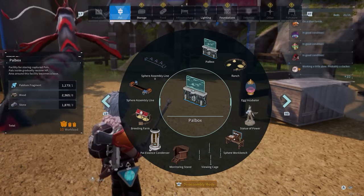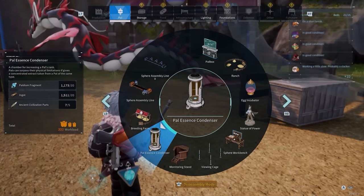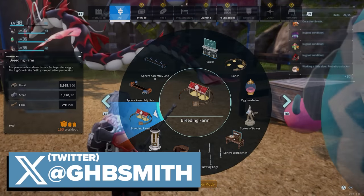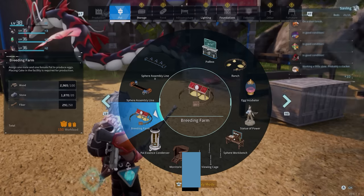What's up guys, it's Smith here from GamersHeroes.com and today we're going to go over a quick guide for you in Pal World on breeding. We're going to go over the very basics of breeding here — how you can breed, what you can breed, how you unlock breeding, all of that stuff.